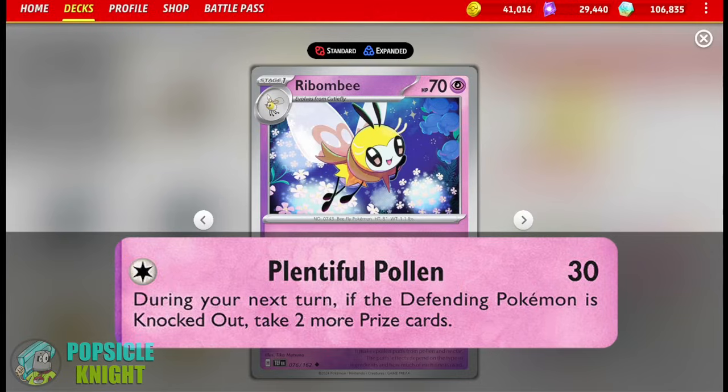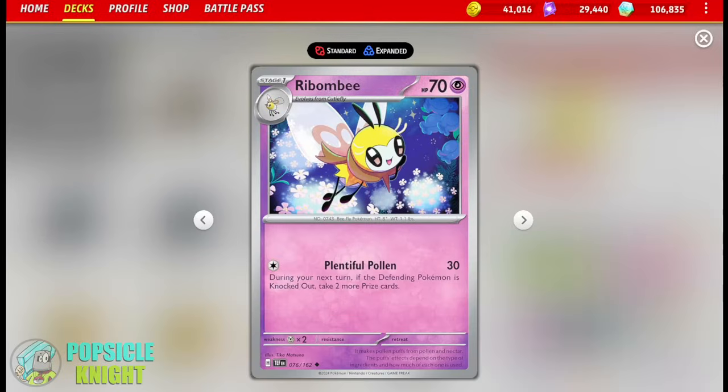Even if you gust up that Pokemon back into the active spot, the effect of the attack is gone. So really, keeping your opponent's Pokemon from leaving the active spot will be the most challenging thing you need to accomplish for this to work. And aside from the damage, you are considering that this extra text is an effect of an attack. So if your opponent can defend against effects of attacks, this will not work.